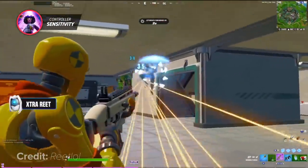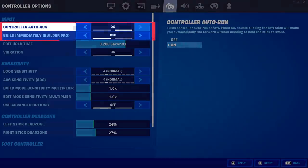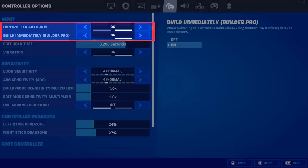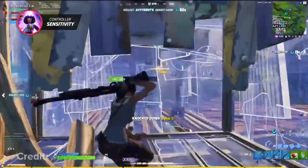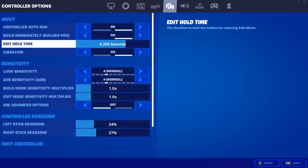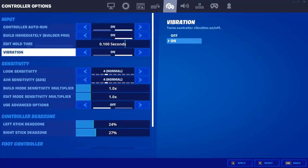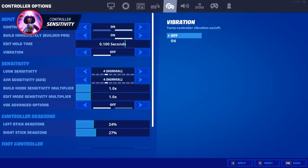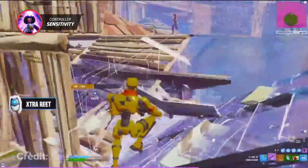You might be wondering what each setting is really used for. First up, controller auto-run and build immediately are two settings you need to have on — they allow you to always sprint when fighting and help you place builds instantly. Edit hold time should always be set to the lowest so you can edit and build in perfect synchronization. Keep vibration off as it may be distracting in end game or intense fights.